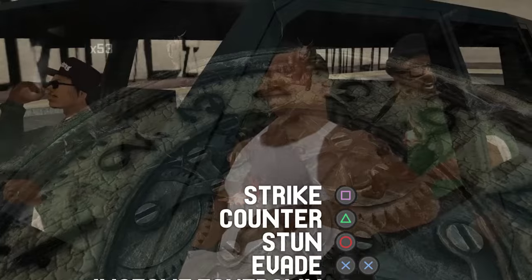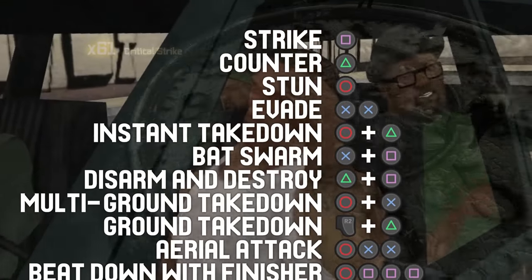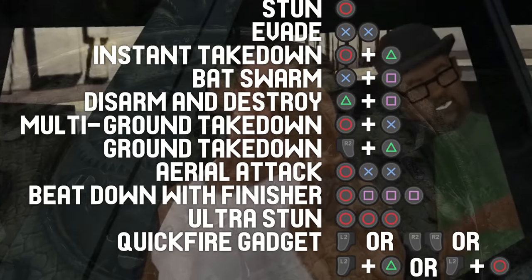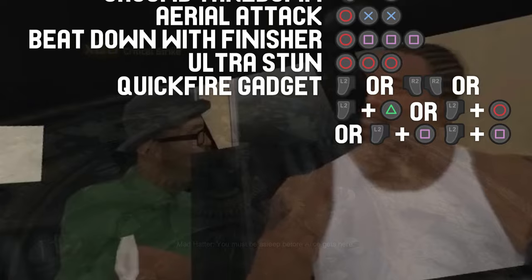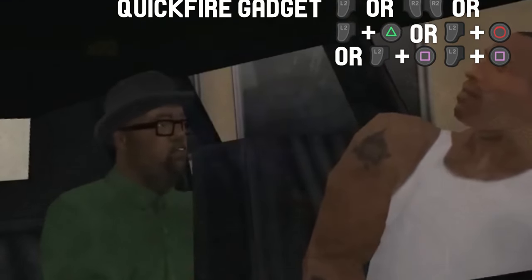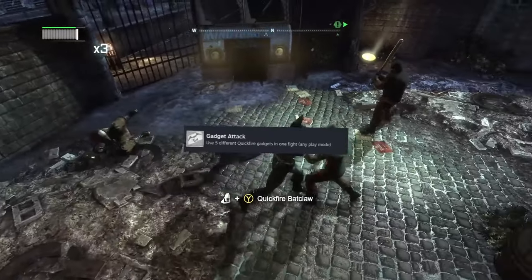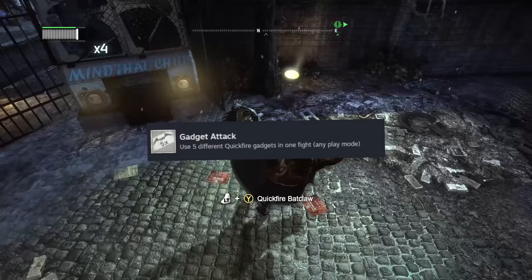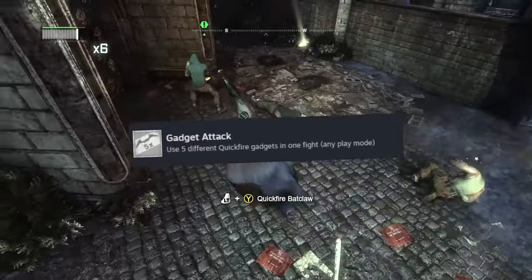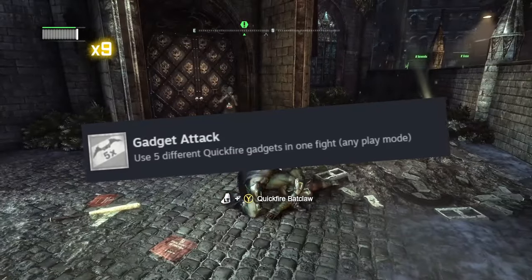In Arkham City, we need to pull off a strike, counter, stun, evade, special combo instant takedown, special combo Bat Swarm, special combo Disarm and Destroy, special combo multi-ground takedown, ground takedown, aerial attack, beatdown with finisher, ultra stun, and any of the four quickfire gadgets. A separate trophy, Gadget Attack, acknowledges how tricky it would be to work all gadgets into a single combo, requiring us to use all five quickfire gadgets in one fight rather than one combo.